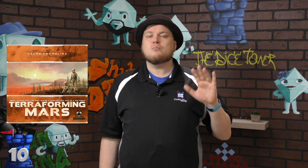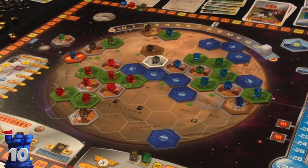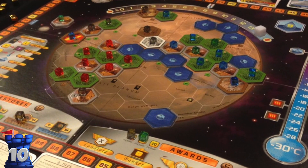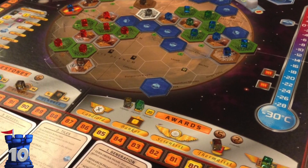Number 10 is Terraforming Mars. This one is a more complex style game for sure, and it's about future science — terraforming Mars, which obviously hasn't happened yet. Players take cards and build up an engine in front of them, using those cards to slowly get water, oxygen, and plants on Mars. There are no aliens or anything like that; it's hard science, or at least speculative science.